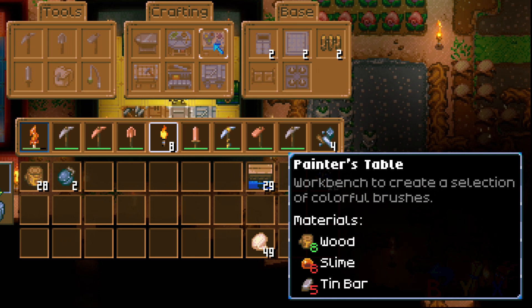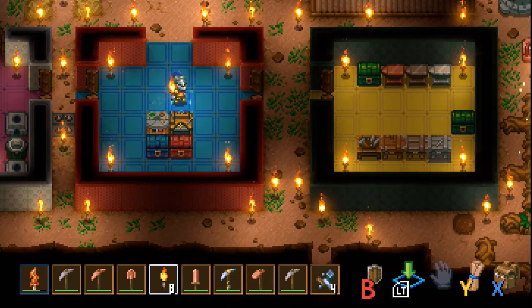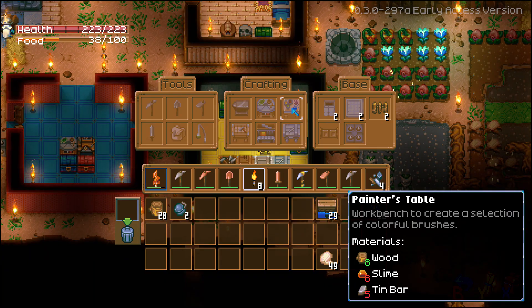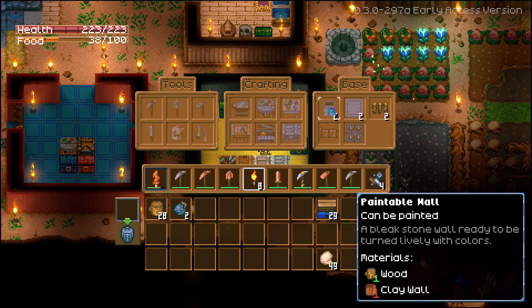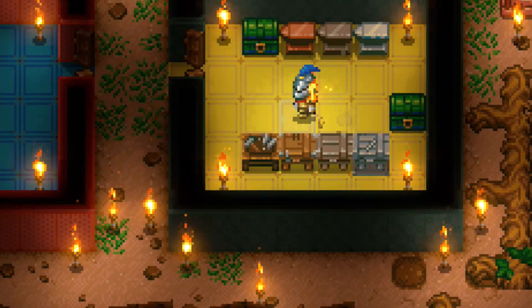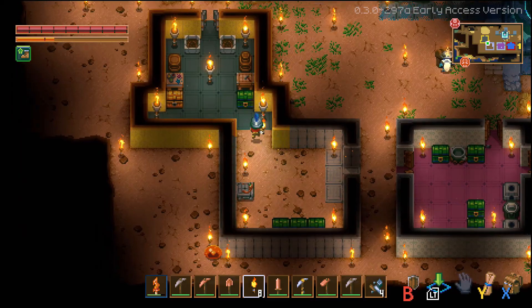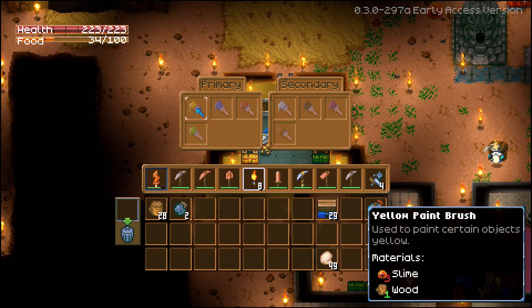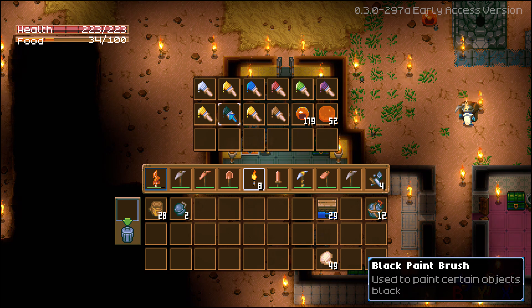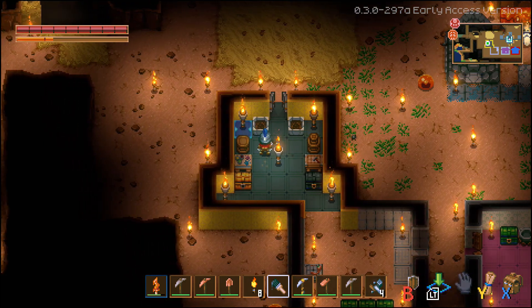Next up is the tin workbench — with this you can do a lot more. You can paint your base with the colors shown here; you have to craft special wall and floor pieces, then paint them with a paintbrush. You'll need tin for that, which is fairly hard to get early on. You can craft paintable walls and floors out of clay walls and wood. You also get wood fences, spike traps, and wood fence gates. Spike traps really do work — I'm going to craft some and place them around for wandering slimes.